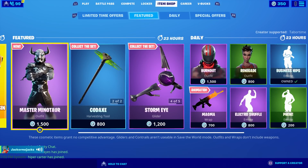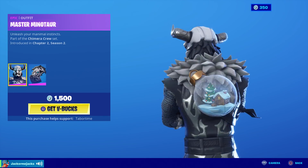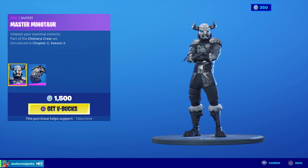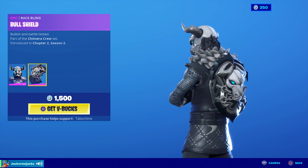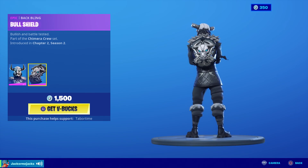Let's take a look in the item shop. We've got a brand new skin — the Master Minotaur. He's chunky indeed. Look at his horns, I love his black and gray. Let's see the back bling — oh, it's almost like a shield. It says 'Bull Shield.' That's pretty cool.